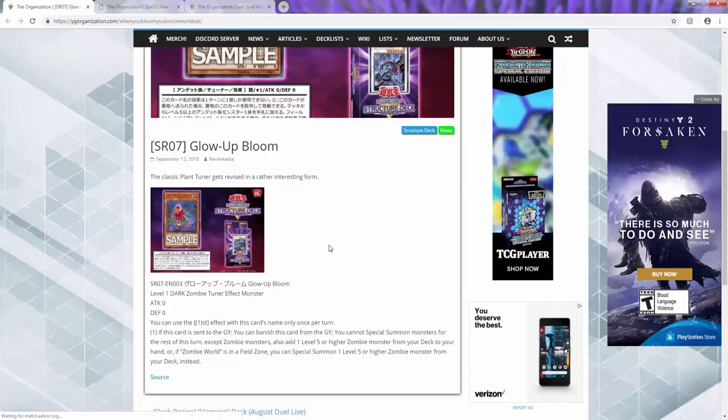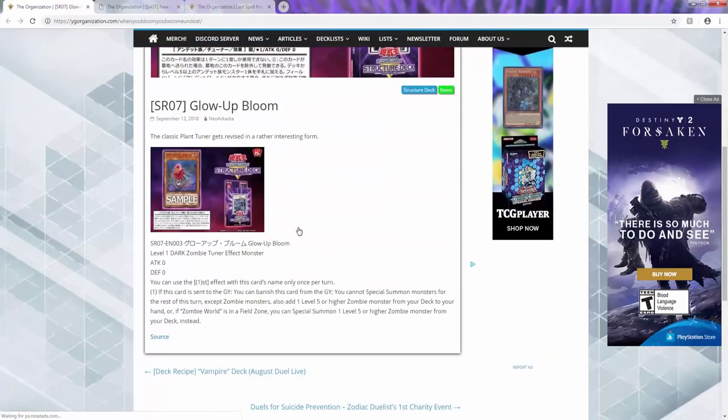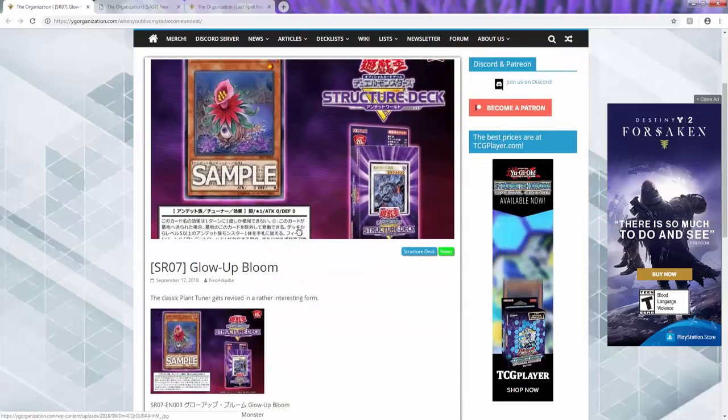This opens up so much potential. This card is just great — I don't see any real drawback. You can either add it to your hand or special summon it whenever it's sent to the graveyard. I cannot wait to play with it and show you guys some combos. The structure deck is already a 10, so I don't even know how much better it can get.